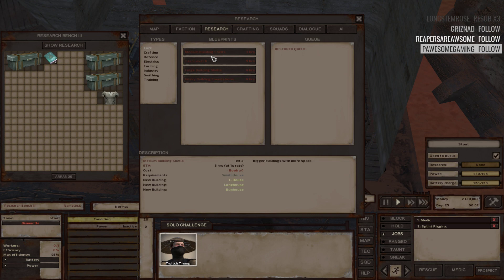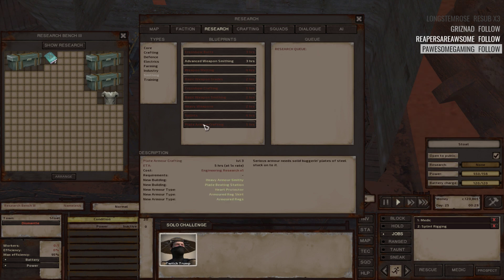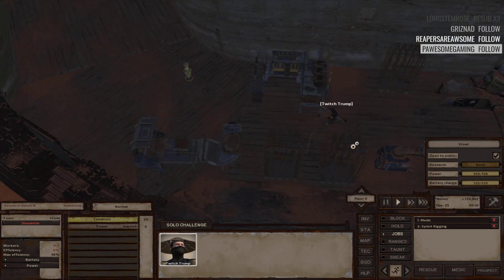I hate that they're in red because you can barely see what they are. Medium building shells tech level four takes four ancient science books - large building shells too. Maybe we just want to save up a couple more. Advanced weapon smoothing book - I don't think I'll do that because I'm good on weapons and we're doing a solo run. I could do the assassination dummy - I think I already trained for that but let's take a look.